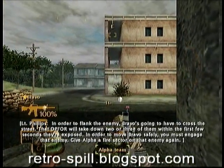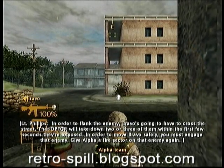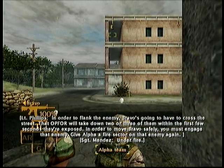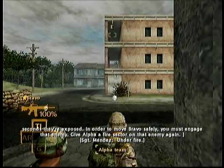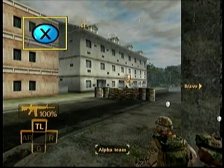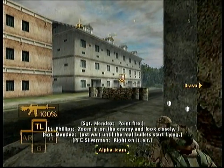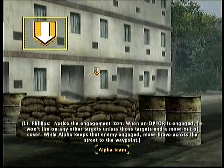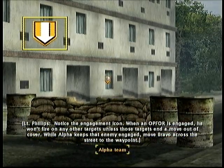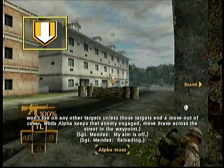In order to flank the enemy, Bravo's going to have to cross the street. That Op 4 will take down two or three of them within the first few seconds they're exposed. In order to move Bravo safely, you must engage the enemy. Give Alpha a fire sector on that enemy again. Notice the engagement icon — when an Op 4 is engaged, he won't fire on any other targets unless those targets move out of cover. Alpha keeps that enemy engaged.